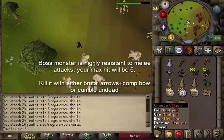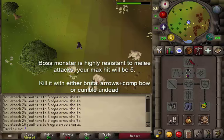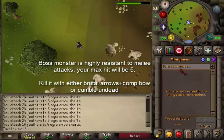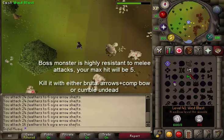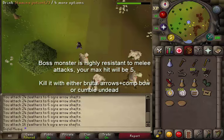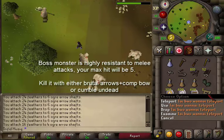You can also use magic to kill the boss, so I suggest you bring Crumble Undead. You'll need some food to pass monsters up to combat 53. Bring along a Ring of Dueling with at least two charges, and you'll also need a teleportation method to Yanille. I'll be using a minigame teleport to Nightmare Zone, but you can also use a Watchtower teleport, a house teleport, or simply run from Castle Wars. You'll also need a teleportation method to Tai Bwo Wannai village. If you've completed the Tai Bwo Wannai Trio quest you can use a teleportation scroll, otherwise bring a Camelot teleport and 480 gp.